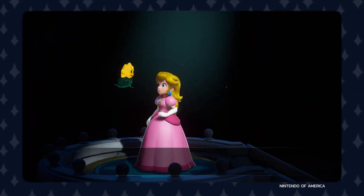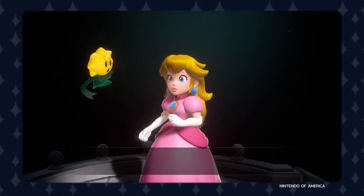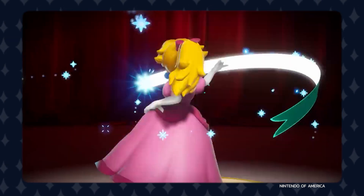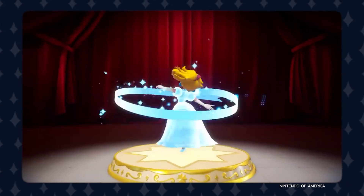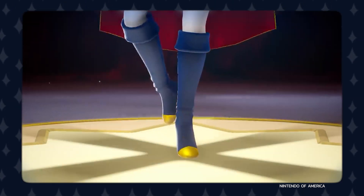In place of her crown, Stella offers Peach the ability of transforming into various different costumes within the various different plays that they must save throughout the theater. Princess Peach will be able to equip up to 10 different costumes, each with their own unique abilities tied to specific areas of the game that are designed around said costumes and abilities.